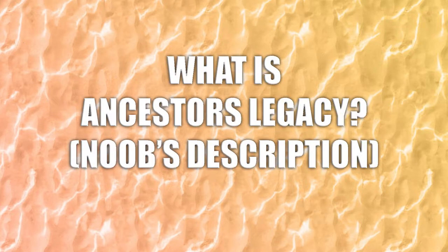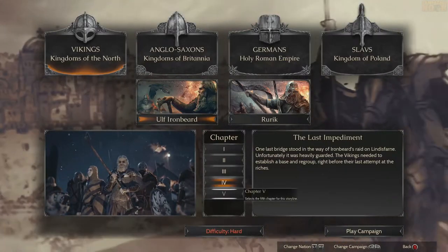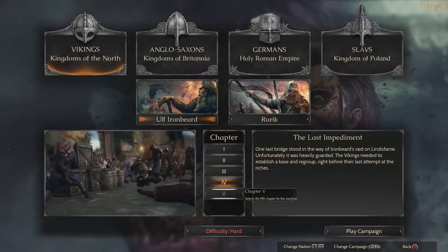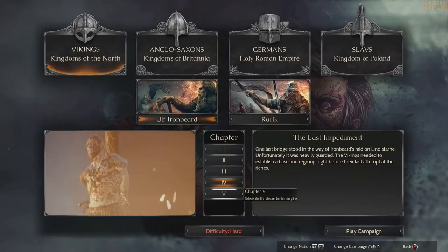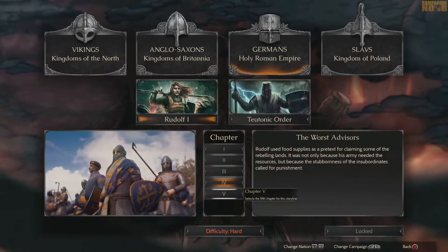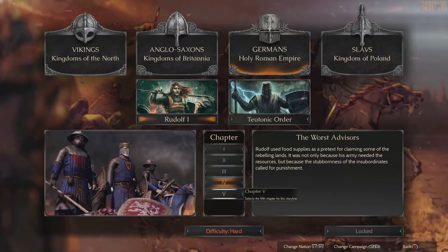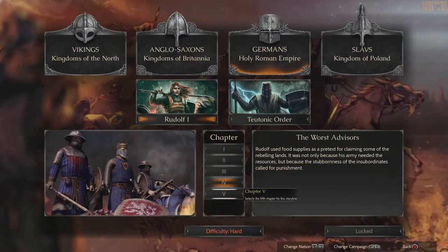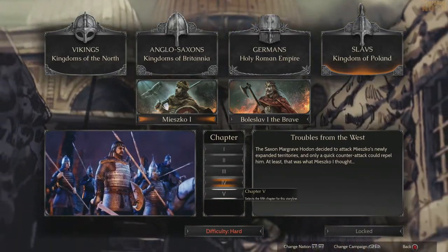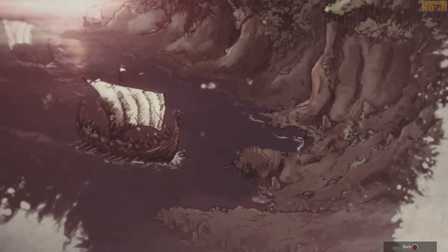Taking the role as either the Vikings, Anglo-Saxons, Teutons, or Slavs, players take the battlefield in both single player and multiplayer modes, utilizing a range of units, heroes, and defensive tactics such as setting up camps and traps. With not only death at the point of a blade to worry about, you must also fight off starvation, stop units abandoning their posts if they have a lack of faith in you, and manage resources for building traps, upgrading camps, and strengthening and reinforcing your army.